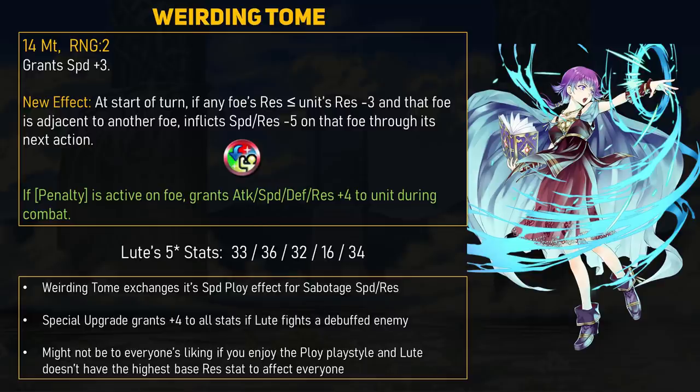This is a very nice ability that obviously synergizes with its first effect that applies debuffs. Lute doesn't have to be the one applying the penalties, so she's a great candidate for teams that love debuffs and status effects. Getting plus 4 to attack and speed combined with the minus 5 speed and resistance debuff on enemies is a nasty combo if you can set it up correctly, and Lute appreciates the extra defense and Res too. The only downside is that the Sabotage effect works differently than her original playstyle. With only 34 base Resistance, Lute will only debuff foes with 31 or less Res. Having a plus Res Lute is definitely not bad, although plus Atk or plus Spd will improve her offensive power.